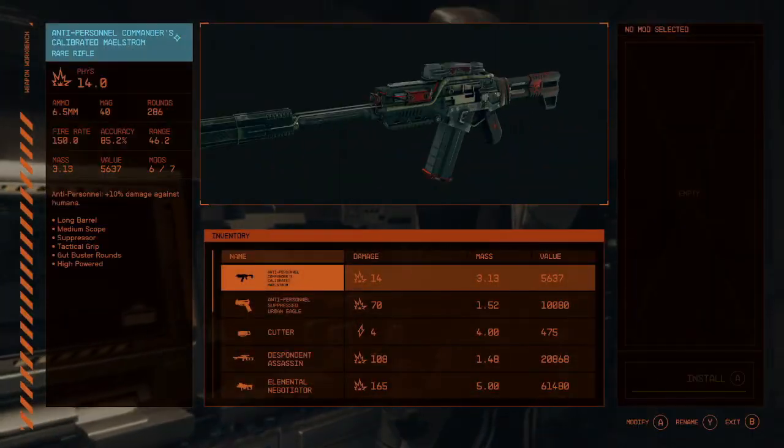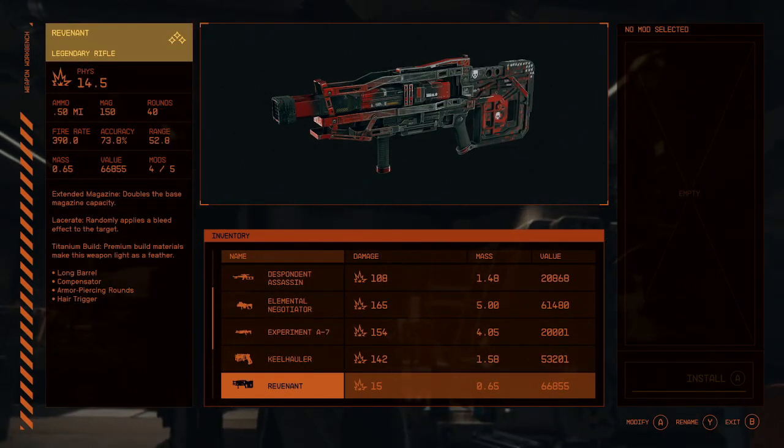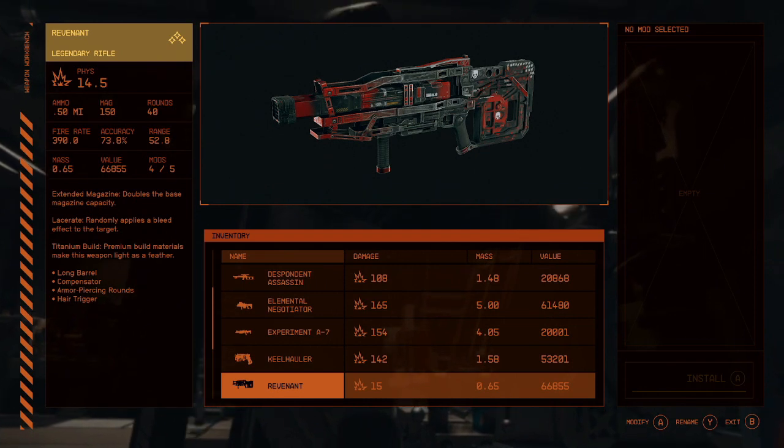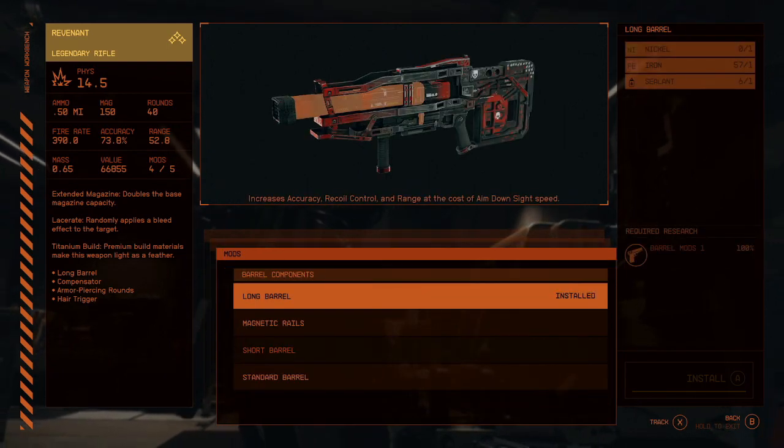Now that we have this skill fully upgraded and all the mods researched, we can start putting these on some of our favorite weapons. One of the best weapons I've found so far in this game is called the Revenant — it's already a really good weapon, but we're going to turn it into a great one.